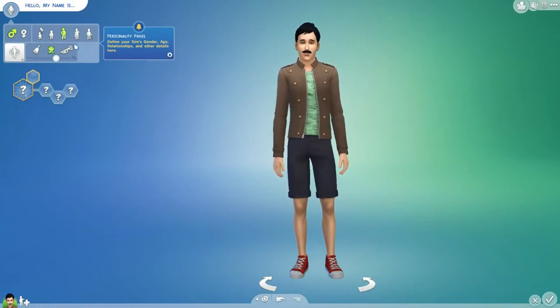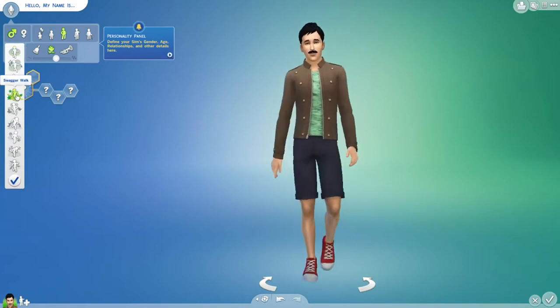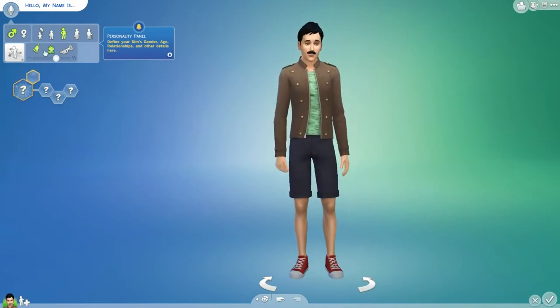Define your Sim's gender, age, relationships, and other details. Okay. So we've got a walk style — swagger walk. Oh yeah, we've got the swag.